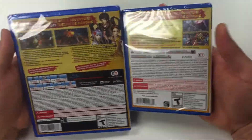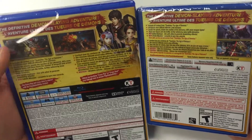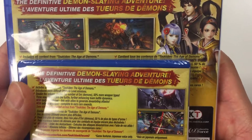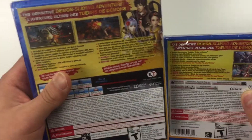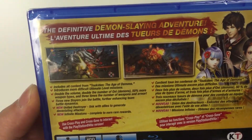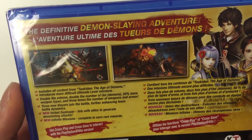Moving on to the back — both these do show the same exact things, though some scenes may be a little different. I'm gonna be reading for you guys the PS4 copy. Reading from the top left, it says the definitive demon slaying adventure includes all content from Toukiden and the Age of Demons.